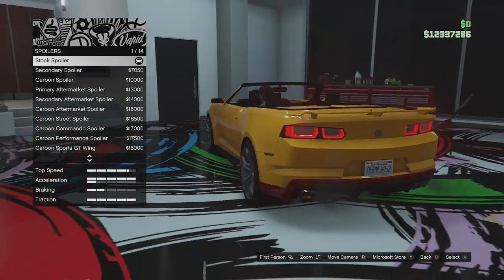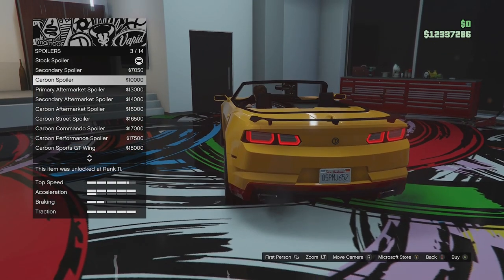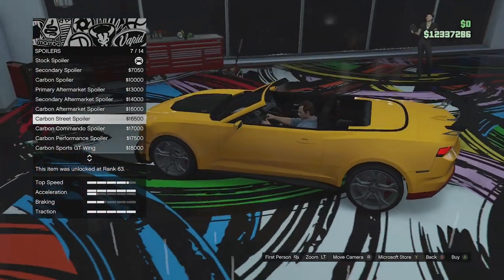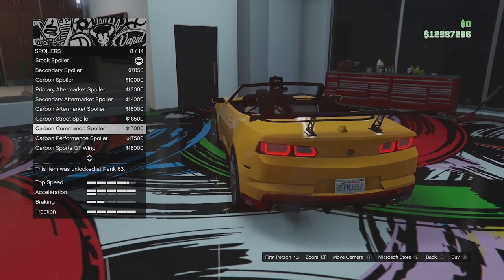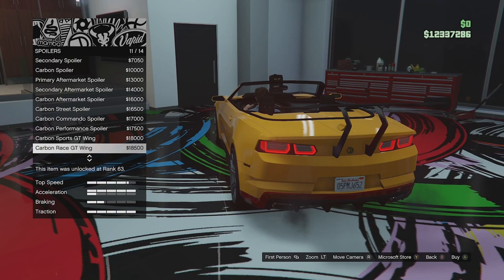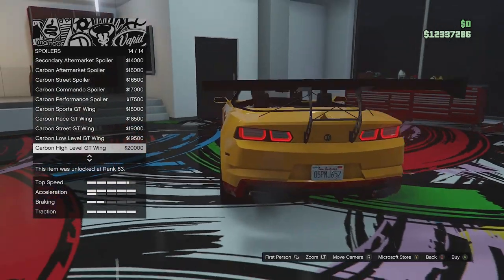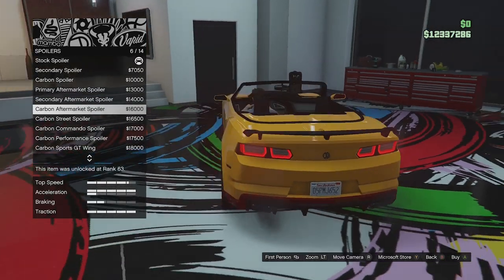Spoiler options: there's a small stock spoiler similar to the stock Camaro, available in secondary or carbon. We have an aftermarket one that looks a bit cleaner in primary, secondary, and carbon. There's also a high-rise carbon street spoiler, commando spoiler, carbon performance spoiler, carbon sport GT wing, rear-mounted wings, street GT wing, low-level GT wing, and a high-level GT wing with strut braces. Going with the aftermarket one in carbon.